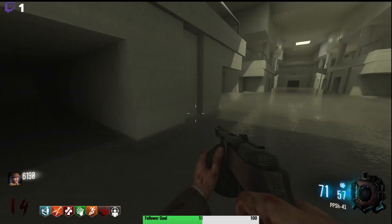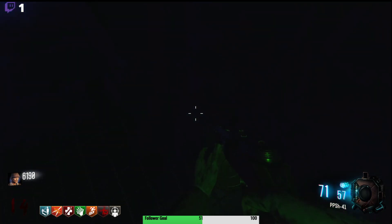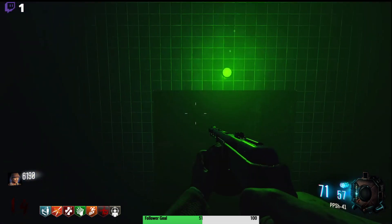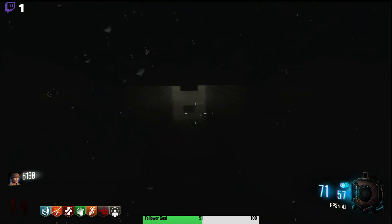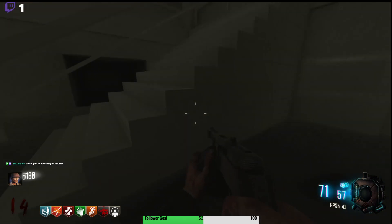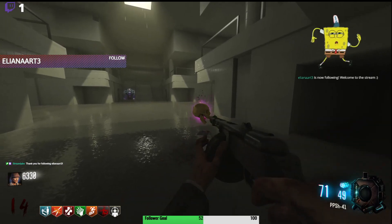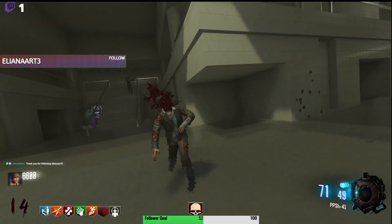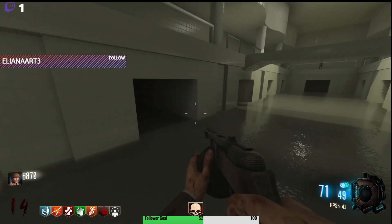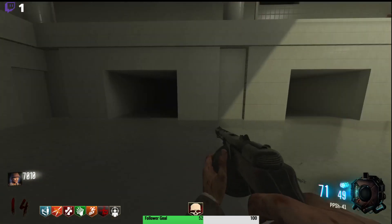Where else can we go? This way, right? Oh no, we've been here before. What's down here? Nothing. I don't think there's anything else back there. There was another entrance somewhere here. Hey, Ellion Art, thanks for the follow! I hope you enjoy the back rooms as much as I do, or at least enjoy zombies enough to be here. This map is kind of confusing. Oh — that's where we build the shield! That wasn't there before, I don't remember seeing that.